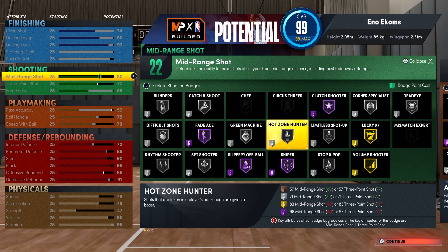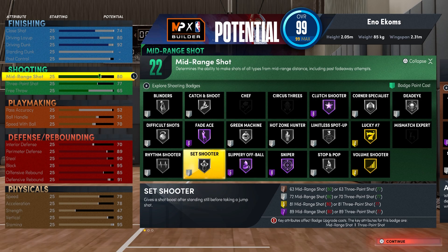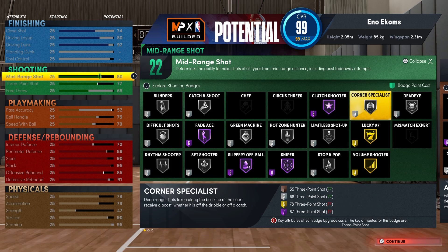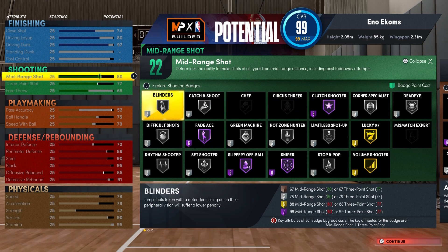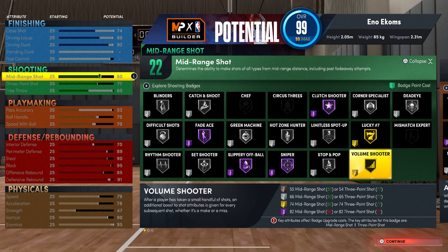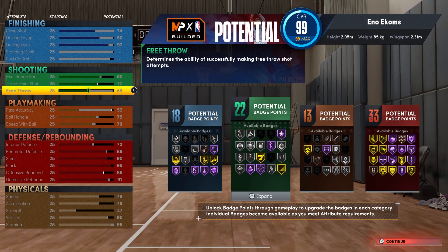Shooting — I'm keeping it at 22, not going to put anything extra. You got your Hall of Fame Sniper, that's 6. You got your Catch and Shoot — that's 3, so 9. Hot Zone — that's 12. Corner Specialist — 15. You got Blinders — 18. And then Deadeye — 21. You get one more, probably Bronze Lucky or Bronze Green Machine. Do what you want.